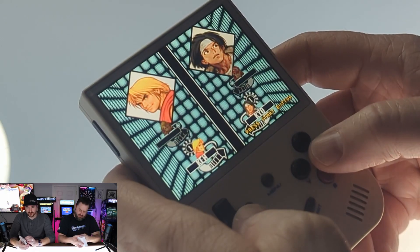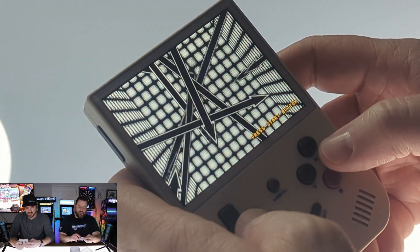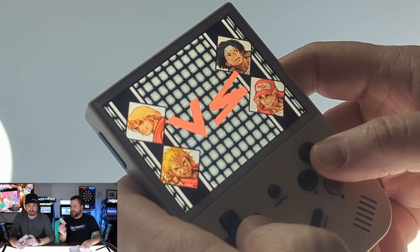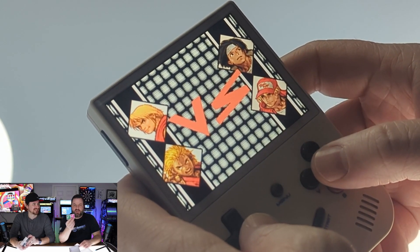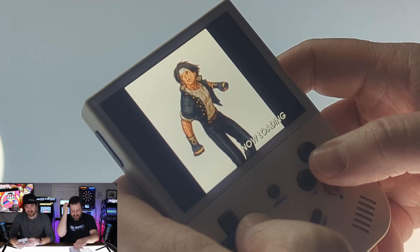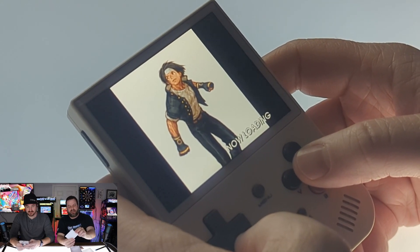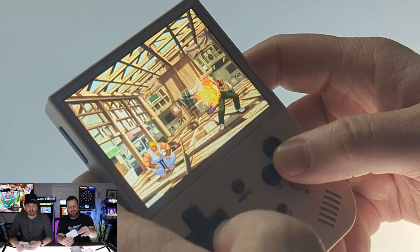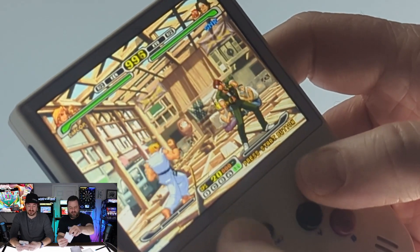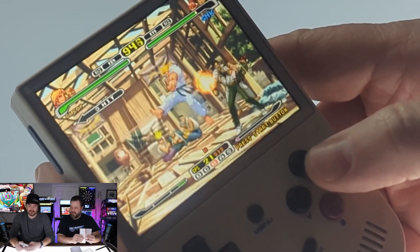It's got USB-C, a headphone jack, and two micro SD card slots — I'm assuming one is for the OS and one you can put more games on. Actually, it came with wet and dry wipes for your hands. Oh wait, it's actually a screen protector — look at that, how nifty. The screen looks good, it actually looks pretty nice.